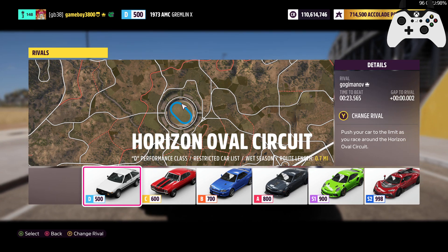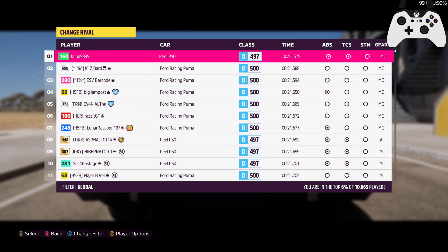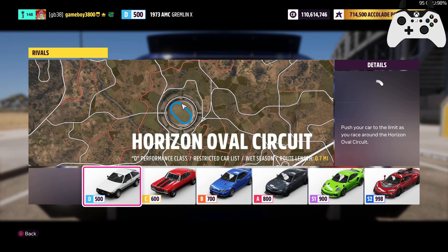It's beaten Pontiacs, it's beaten Impalas, it's beaten Classic Forge, it's beaten everything so far. It's just actually dumb. How is the Gremlin the top NASCAR so far?